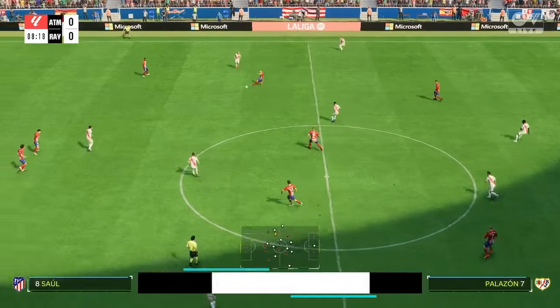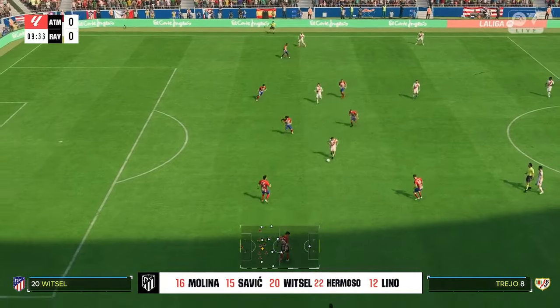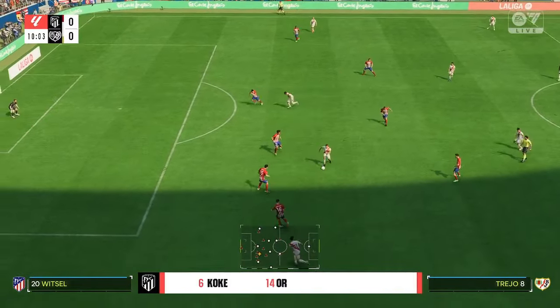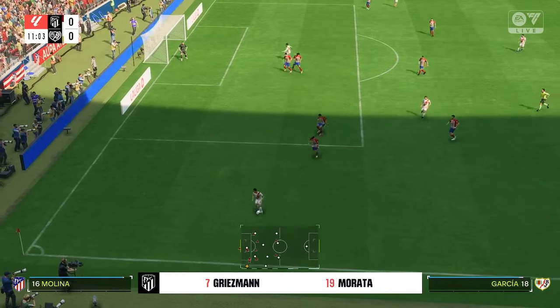And this is the starting line-up for Atletico. Jan Oblak is the preferred keeper. Marcos Llorente starts alongside Koke in central midfield. And up front, Morata starts alongside Antoine Griezmann.